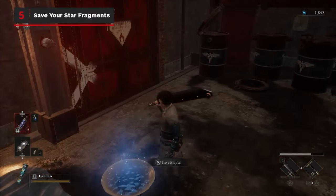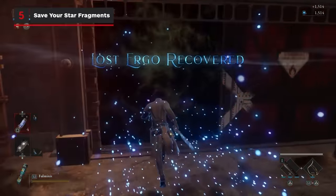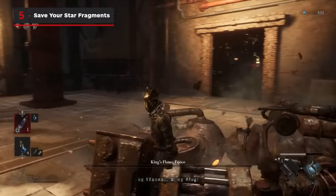It can be worthwhile going into a boss fight a few times without summoning the spectre. Use the attempts to learn a few of the attack patterns and save yourself the star fragments to use once you've got a better understanding of what you're up against.